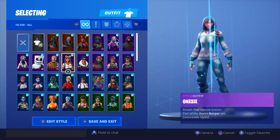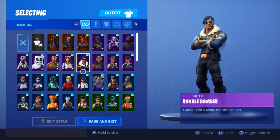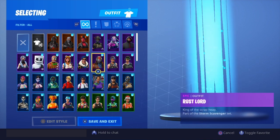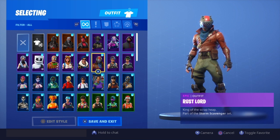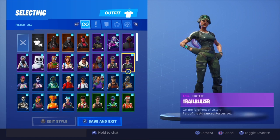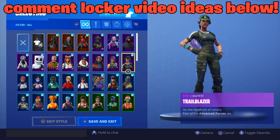So we're going to go through the skins: Kuno, Marshmallow, Merry Marauder, Onesie, the exclusive skin Royal Bomber — I bought a controller. A few months ago they were doing a promotion where if you bought a PS4 controller you got a free Royal Bomber code. That was a no-brainer, I instantly bought one. Rust Lord, OG Battle Pass, Sparkle Specialist. Keep in mind guys, I'm literally running 30 plus hours with no sleep, so I'm really sorry if I stutter or lose my words a little bit.